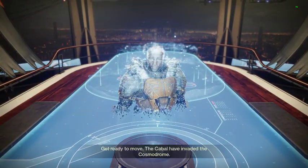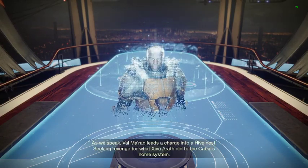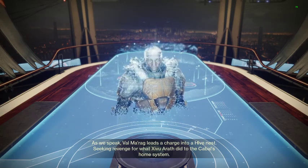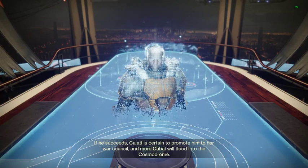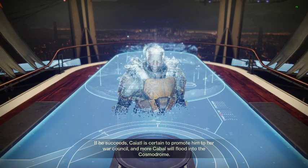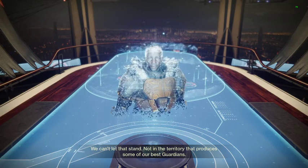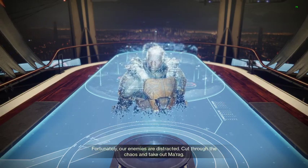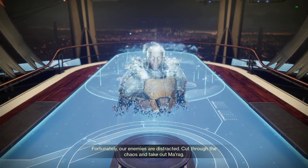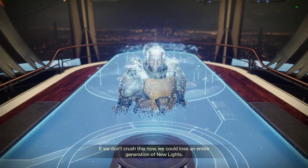War table lore: the Cabal have invaded the Cosmodrome. Commander Marag leads a charge into a Hive nest seeking revenge for what Zavala did to the Cabal's home system. If he succeeds, Caiatl is certain to promote him to her war council and more Cabal will flood the Cosmodrome. Our enemies are distracted — cut through the chaos, take out Marag, or we could lose an entire generation of new Lights.